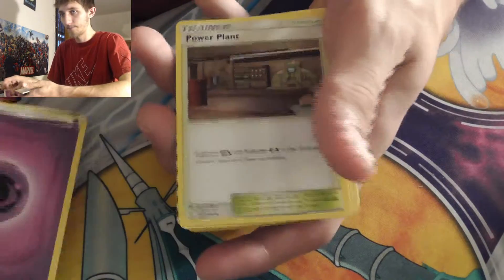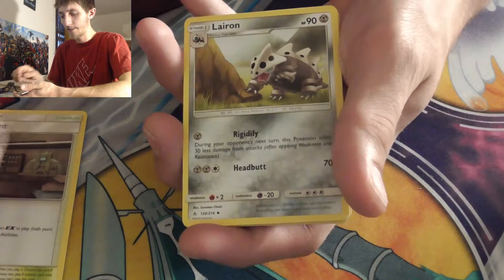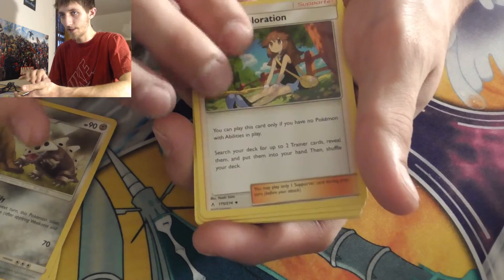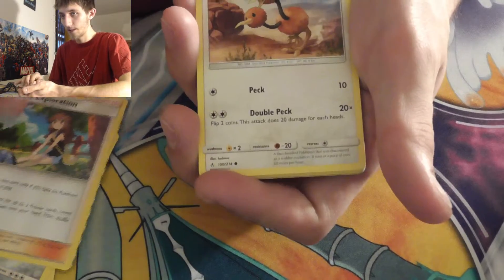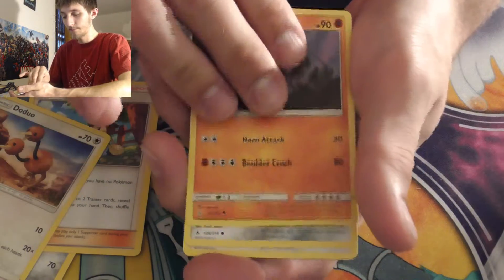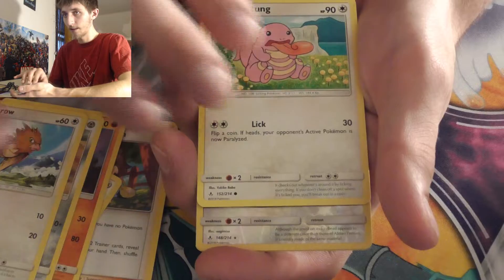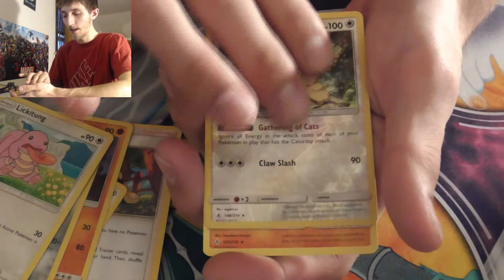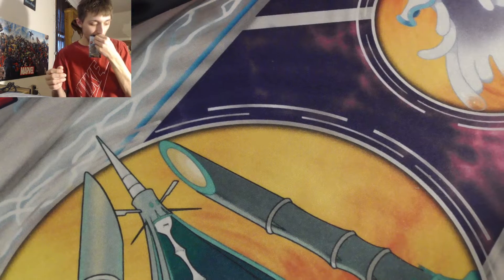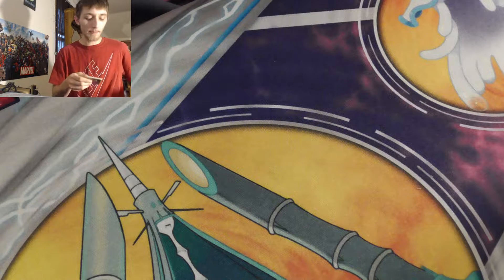Loose pack three: psychic energy, Power Plant, Lairon, Green's Exploration, Doduo, Rhyhorn, Meltan, Spoink, Lickitung, Persian, and the rare is Crabominable. It's not looking good — two packs left. Maybe the last pack will save it for us.